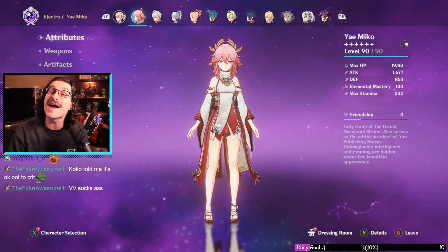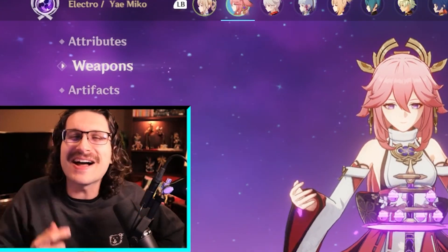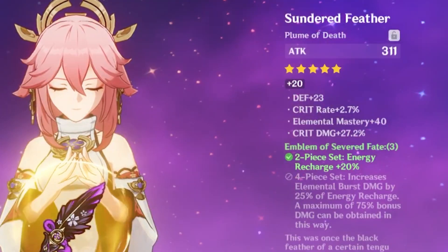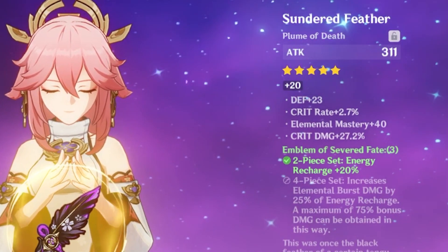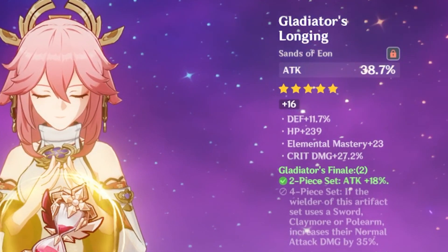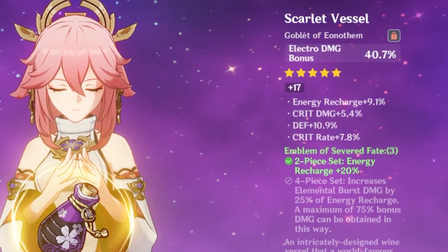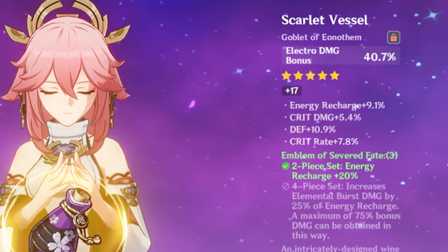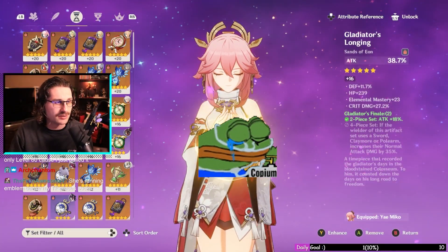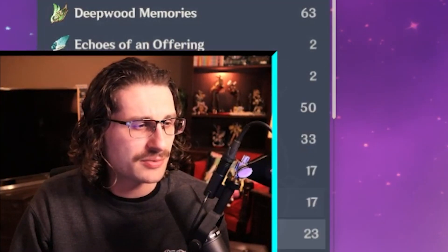Let's take a look at Yoimiya — level 90. Thundering Pulse, of course, was there any doubt? It's only level 80 though — cringe. Crit rate, crit damage, unfortunately hitting defense a bit. Attack sands with a lot of crit damage, got pretty lucky on those hits. Electro damage on set with only one defense roll, not too bad. Crit rate, crit damage — these artifacts are pretty mid. She's running Emblem because the Thundering Fury pieces are bad.